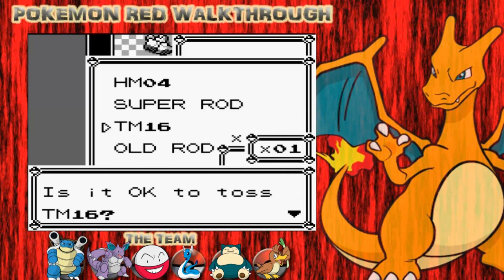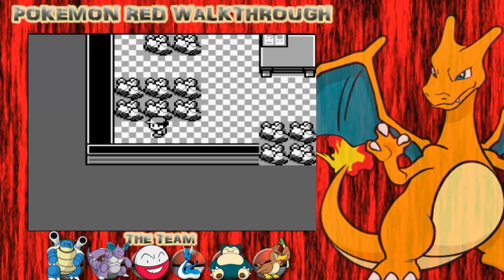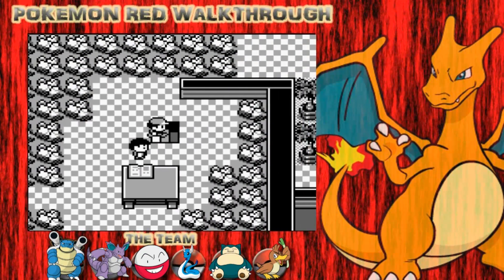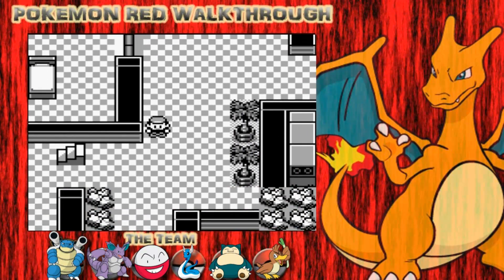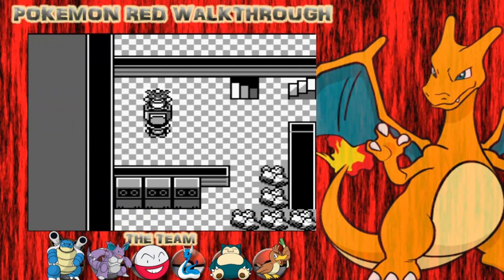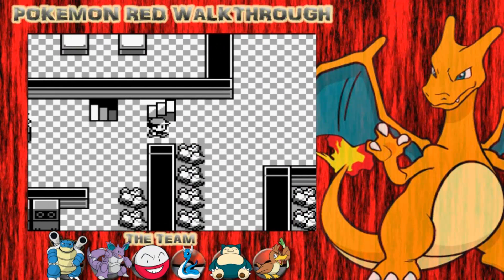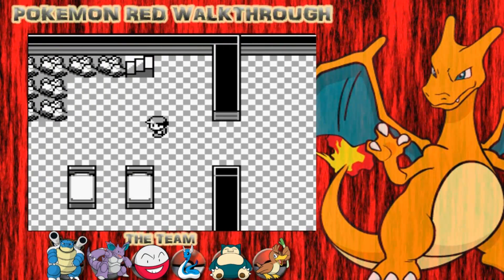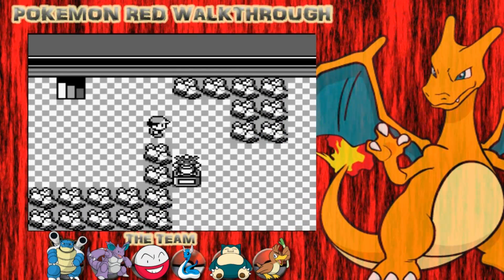I'll pick up the Max Revive. Let's go down the stairs. That bit's a little bit locked there. What you need to do is flick this little switch here. Press that secret switch, and that'll open up the little gate thing up here. Walk up these steps - there'll be a little set of steps - and you go into this room now.